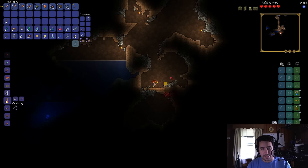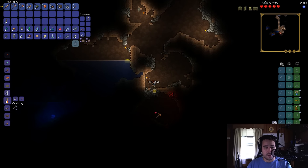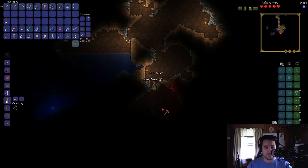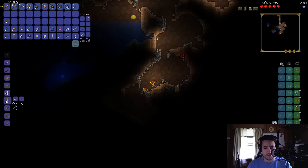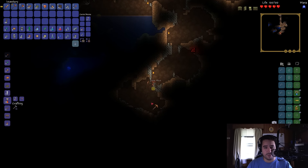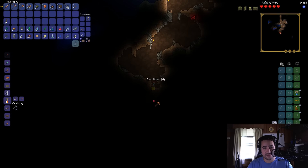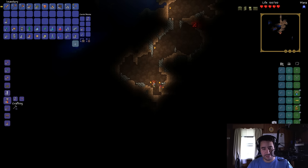This place looks like massive caves down here, so can we do a little bit more exploring? Hopefully we find a little bit more. We did get a little bit more lead and that's always good, but again, it's gonna take at least ten lead bars to make our anvil. So by the time we do all that, we're still gonna need more lead bars to make our grand flare gun and our flares.